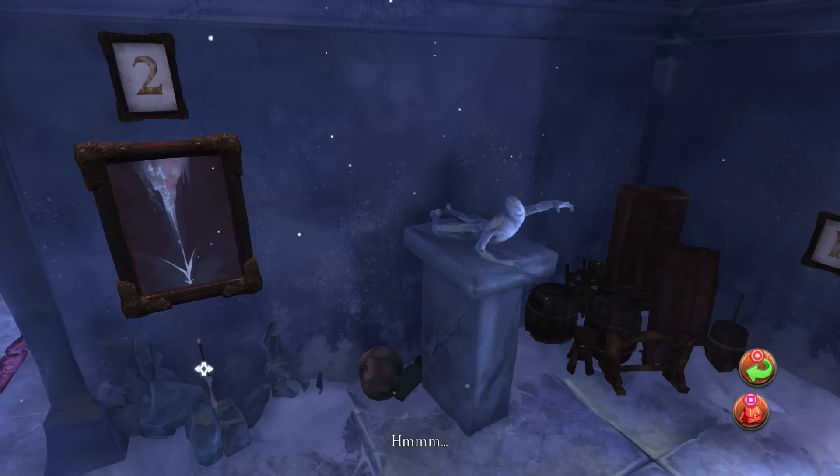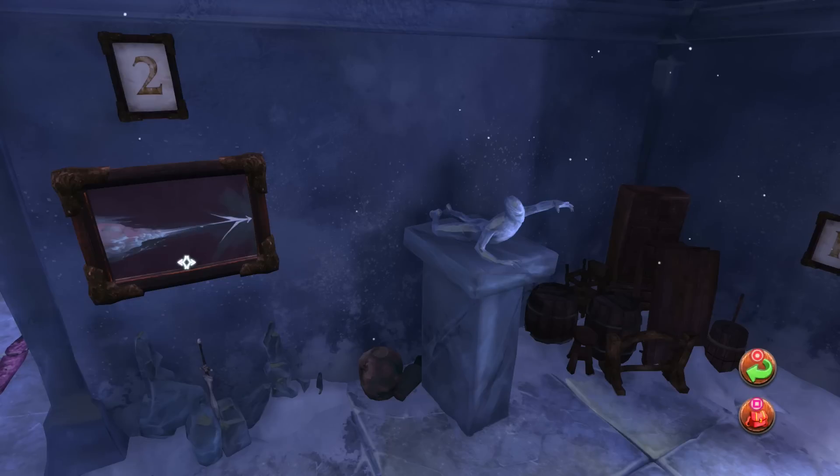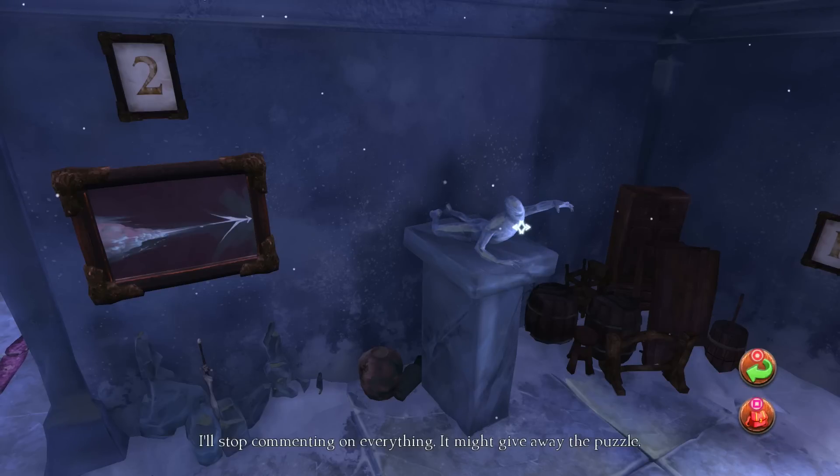Oh, the sword and the stone - can I pull that out? This spins and the arrow is now pointing that way, and I can't spin it again either. I'll stop commenting on everything - it might give away the puzzle.